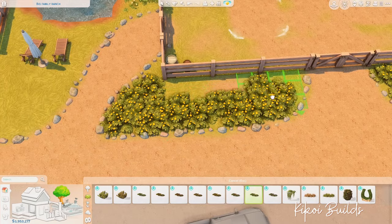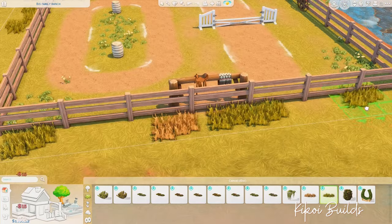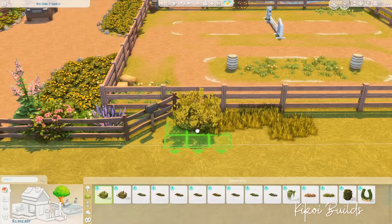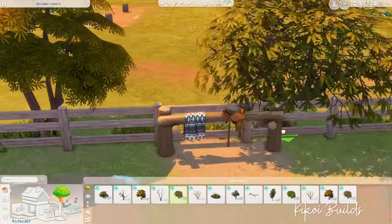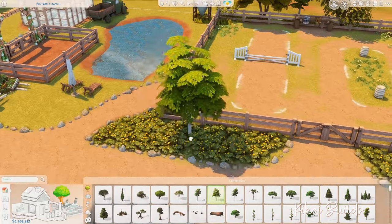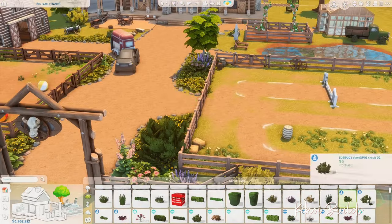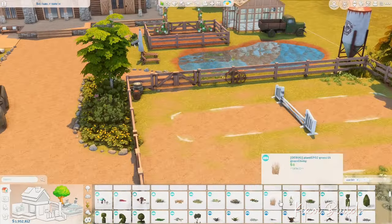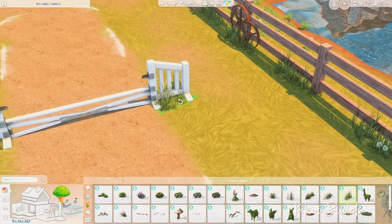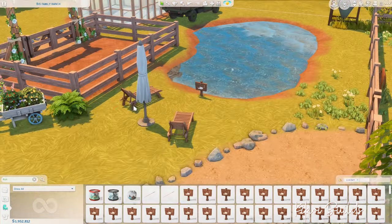I made a little outdoor dining and lounging area with a barbecue grill so sims can have nice picnics outside on beautiful days. I placed a lot of items from the debug menu — all the bushes, flowers on the floor, and many of the trees came from the pack's debug menu.